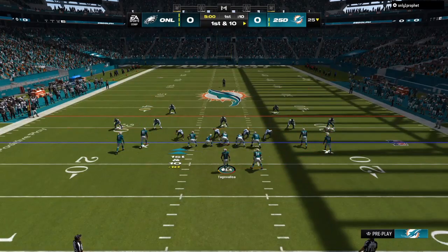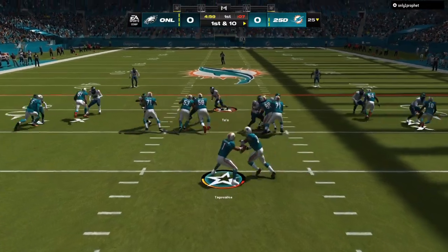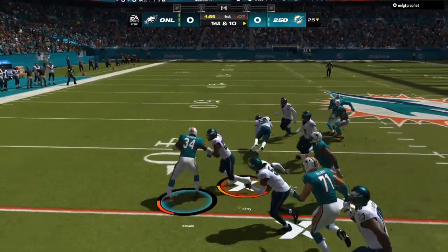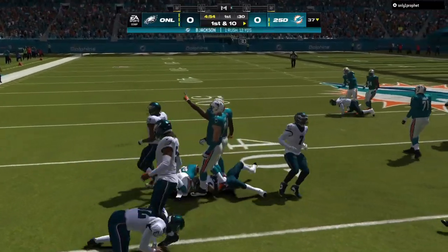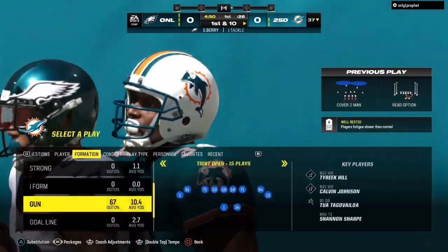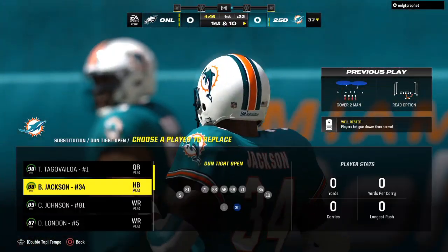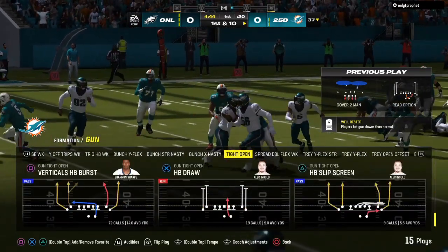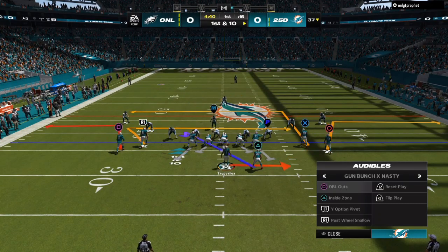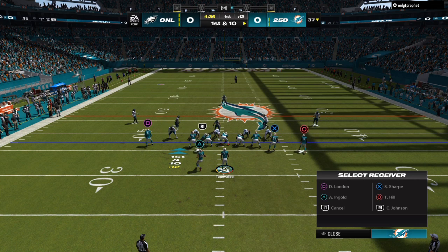In today's video, we're going to go over the most unstoppable offense in Madden 24 — exactly what I look for and how I use this offense to perfection. This offense, out of the Washington Commanders' Offensive Playbook, is going to help you easily score 30 plus points. We're going to be breaking down the Gun Tight Open and the Gun Bunch X Nasty.